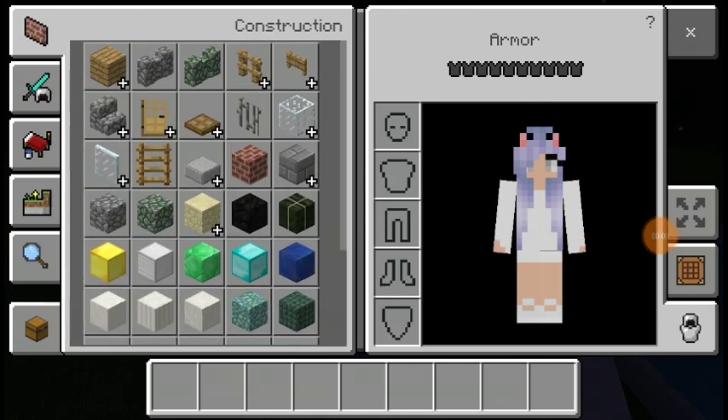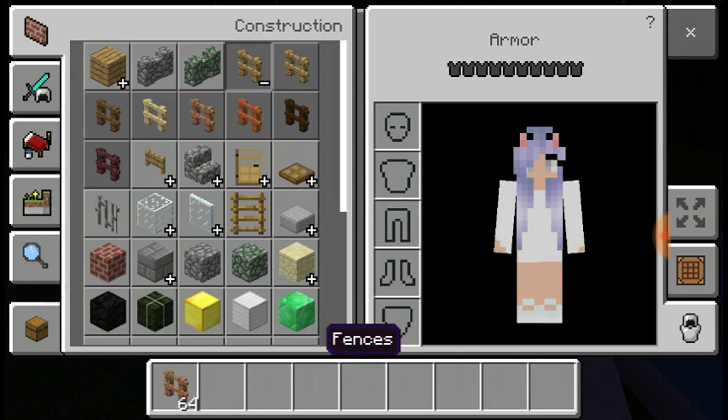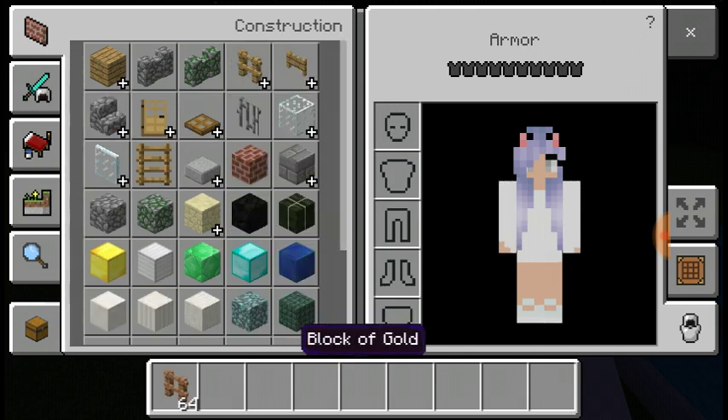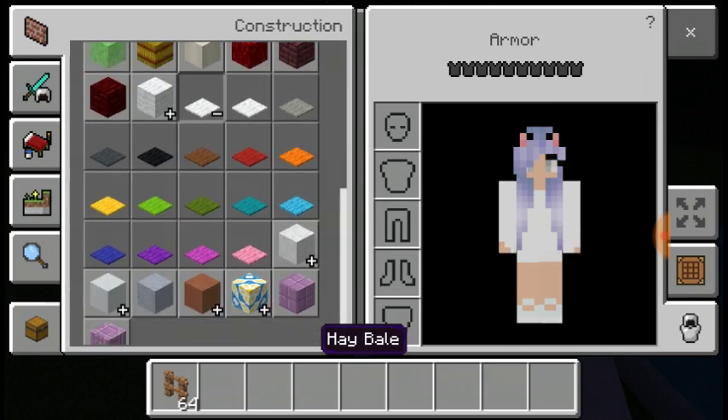Hey guys, I'm going to teach you how to build chairs and a table. First, you're going to get fences — you can pick whatever color, so I'm going to pick the jungle one. Then you're going to pick a carpet color you want.